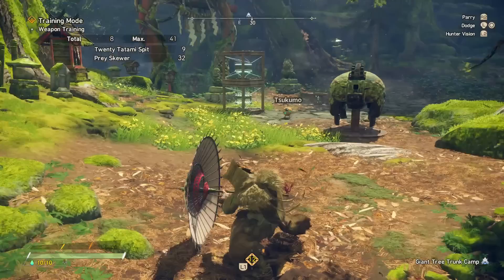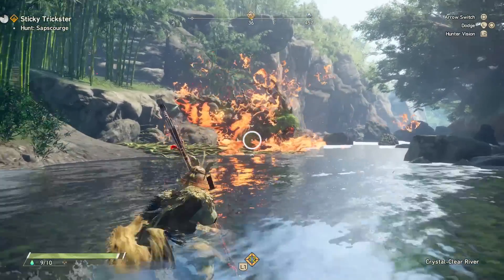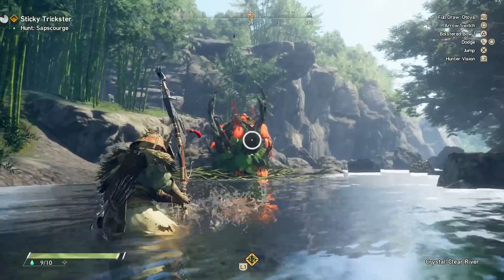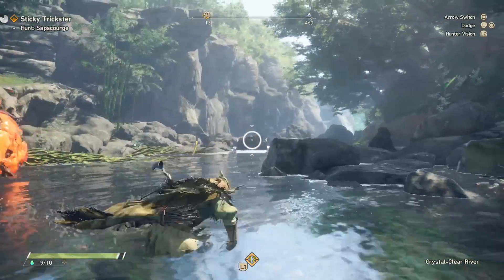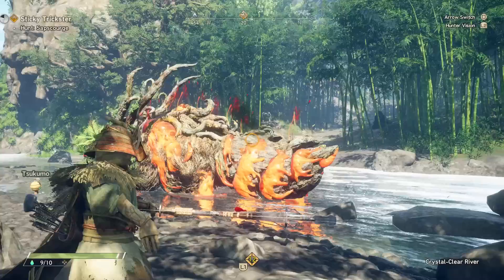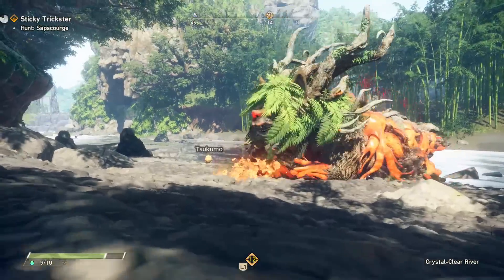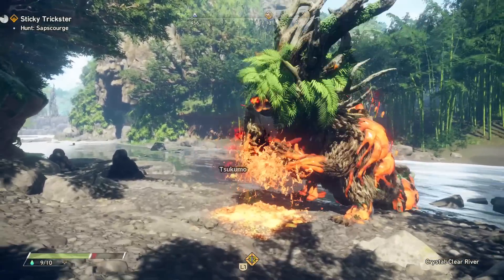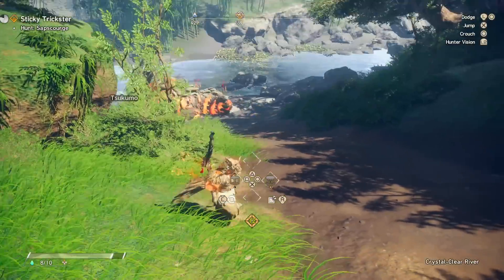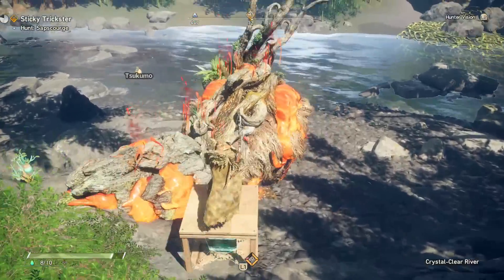The final weapon we are allowed to show today is the bow. As you may expect, this weapon played totally differently from the other two. Being the only ranged weapon we could experience within this playtest, it was quite the unique perspective on the gameplay. Avoiding attacks is much easier when you can deal your maximum damage from 15 to 20 feet away, but to compensate for this more than any other weapon, the bow relies quite heavily on stamina for pretty much every single thing it can do of consequence. For anyone wondering — you cannot shoot from buildings and trees. The kimono will not just be sitting there like a free target. You can't just sit out of their range and shoot at them because the buildings themselves will just block the arrows. You have to be on the ground, in the zone, actively fighting the creature.